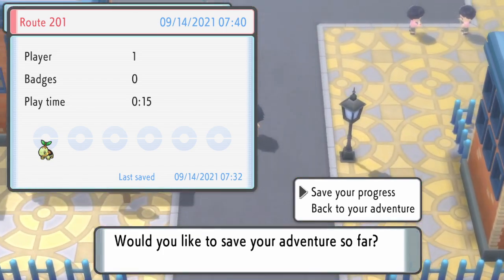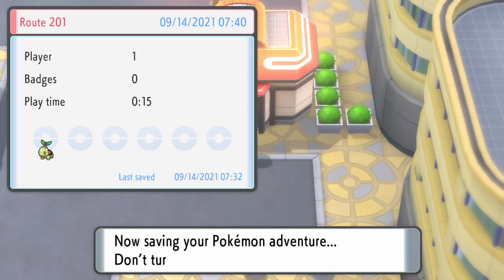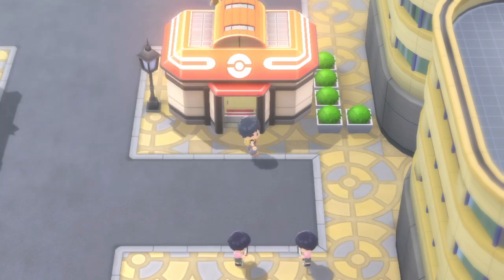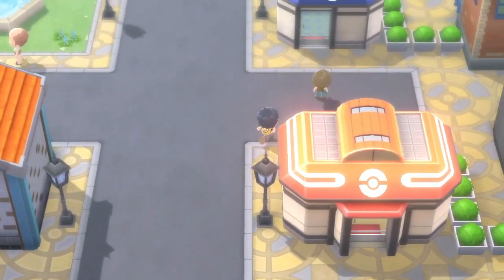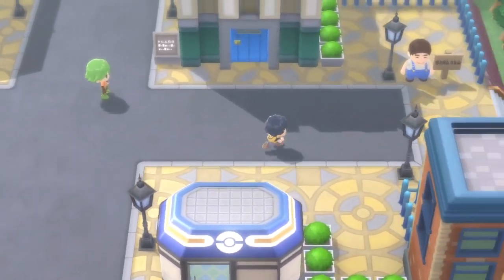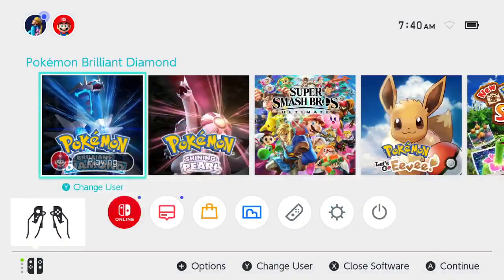The current route for the speedrun has you save in front of the Pokémon Center. This is probably going to change, but for now this is the application of door storage in the run. Once you save the game, pausing is disabled, I can't interact with anybody, cutscenes don't play — like this guy's not going to push me back, Barry's not going to fight me. That's why you need that menu storage. So you just go ahead and save, close the software, open the software, and we are back. Once I reload, the game will be totally normal.